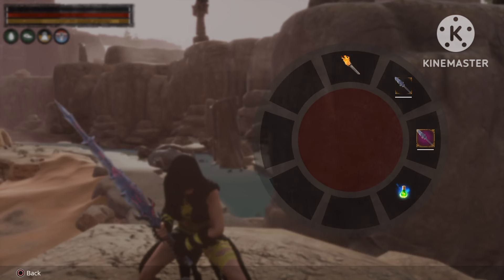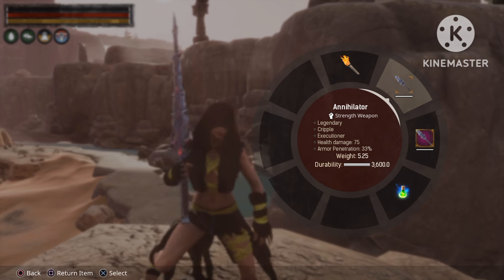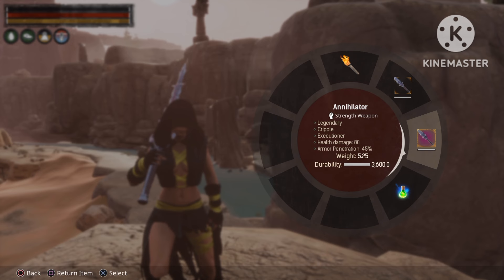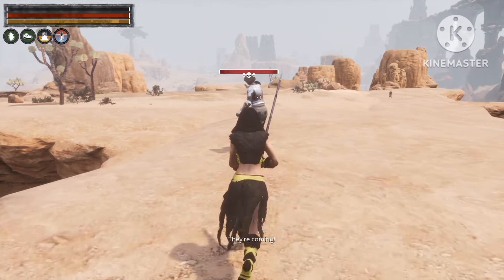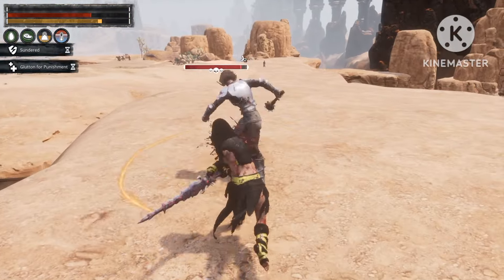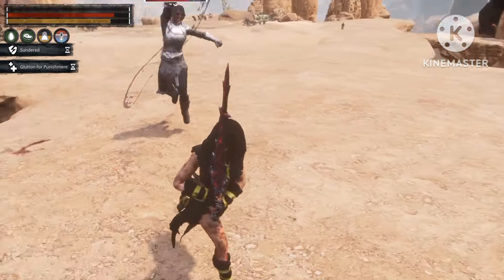Moving on to the second two-handed sword — the Annihilator. 75 health damage with 33% armor penetration. After master weapon thralling you'll get it up to 80 health damage and 45% armor penetration. Let's hit the Arena Champion again and see how much damage we get out of this sword. Not bad damage at all.